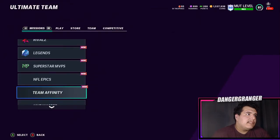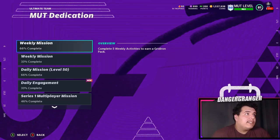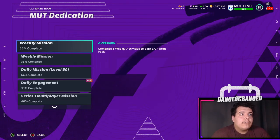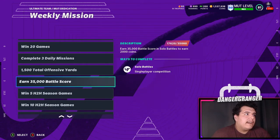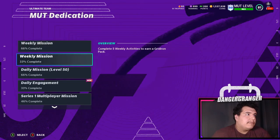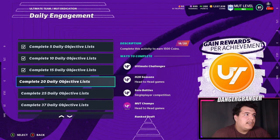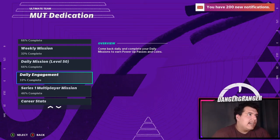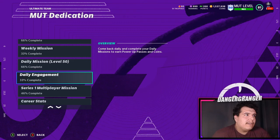Make sure you're checking your missions. The best ones to do are MUT Dedication and the weekly missions — win 10 games, win 20, do three daily missions. Complete five weekly activities and you earn a Gridiron pack, which usually gives you an elite. Weekly missions also include earning 35,000 battle score from Solo Battles. Do your daily engagement too — basically win two games and open a 500-coin pack, and you get around 2,000 coins minimum.